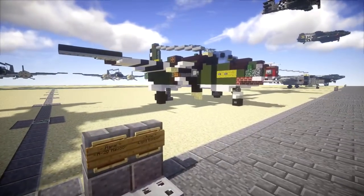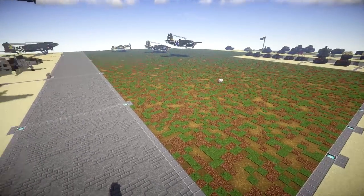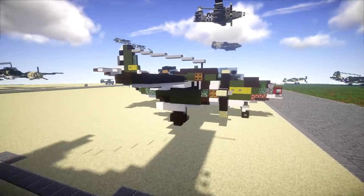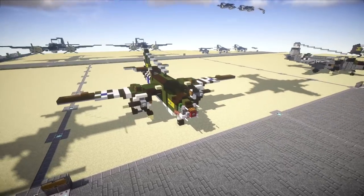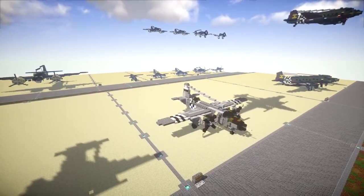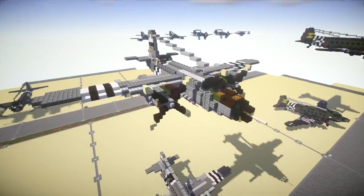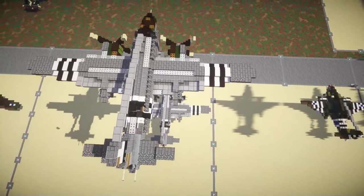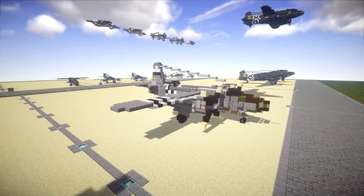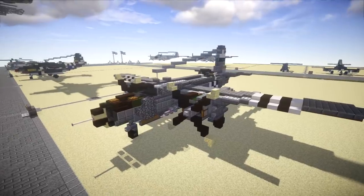Moving on, we have the A20 Havoc — a plane that was built on the world and just kind of sat here for a bit. I went ahead and renovated it, made it look a little better, and it now has a plot on the world. You get the landed version and also the in-flight version directly above it, and it came out really nice. We also have the B26 Marauder — a really nice design as well. It was sitting on the world for a while and has now been completely redone from the ground up. I'm overall really happy with the way the B26 came out.